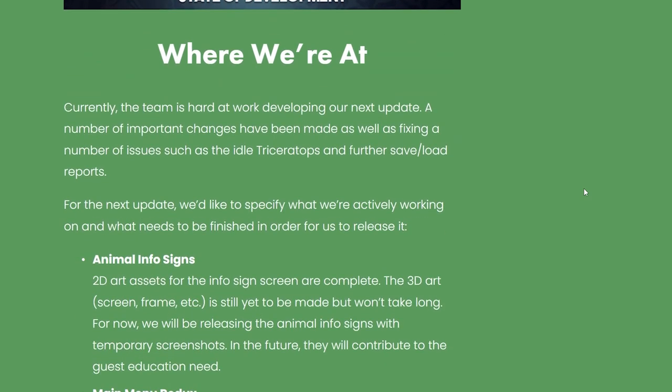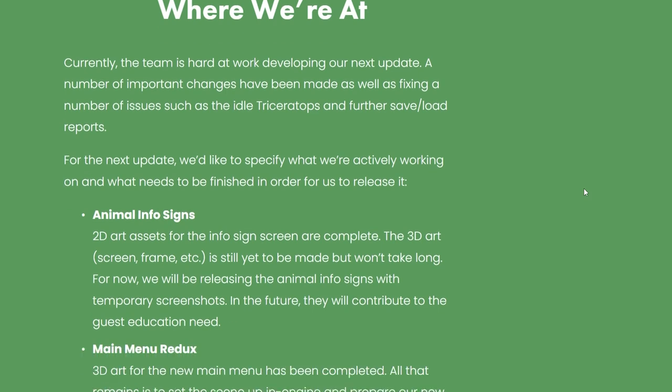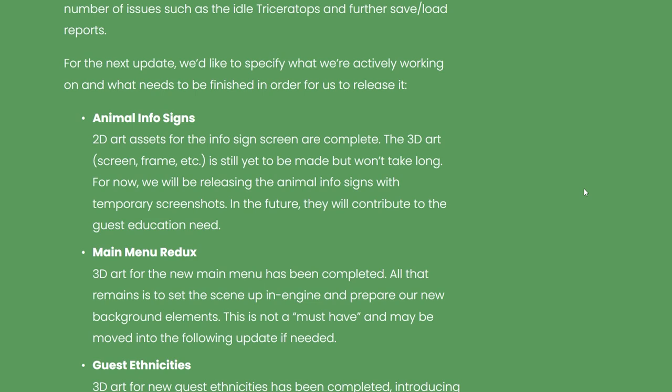Currently the team is hard at work developing the next update. A number of important changes have been made as well as fixing issues like the idle Triceratops and further save/load reports. For the next update, they've specified what's actively being worked on. Animal information signs: the 2D art assets for the info sign screen are complete. The 3D art — screen, frame, etc. — still needs to be made but won't take long. For now, animal info signs will be released with temporary screenshots, and in the future they will contribute to the guest education need.